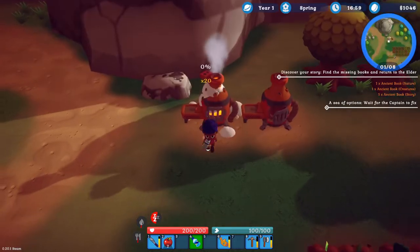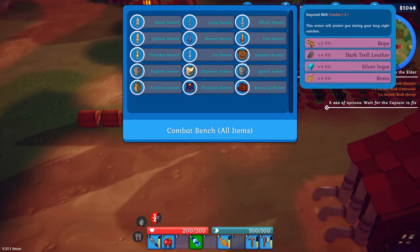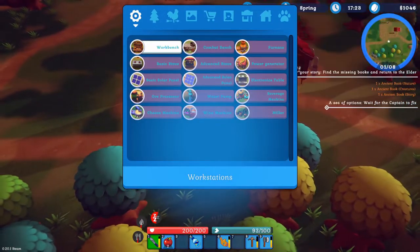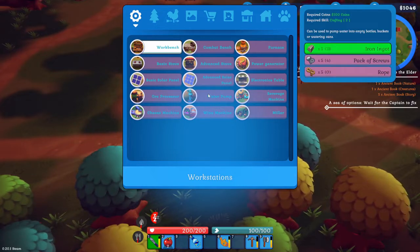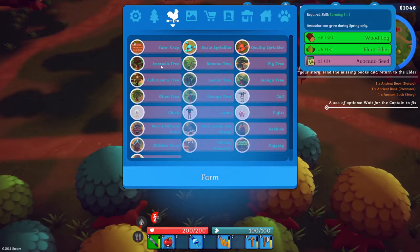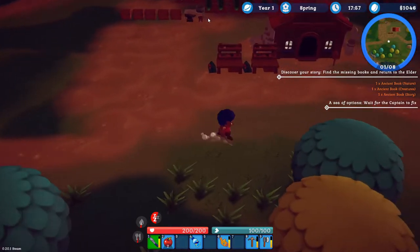I checked the combat workbench — it can make swords, but my combat skill needs to be level one. How am I supposed to level combat if I don't have anything to fight yet? I guess that's when sailing to islands becomes relevant. I also need electrical wire and batteries for the ore processor and have no idea how to get those. There's a water pump to fill empty bottles, a power generator, avocado and jubilee trees, sprinklers, roads, and stalls. There's a lot to this game. Let's go ahead and sleep.